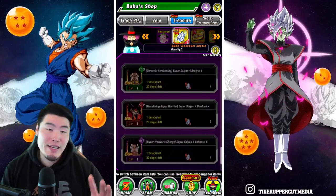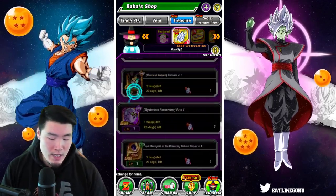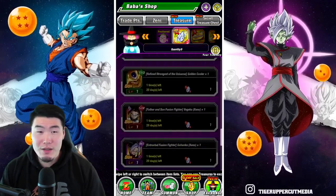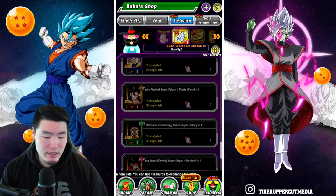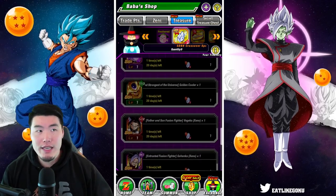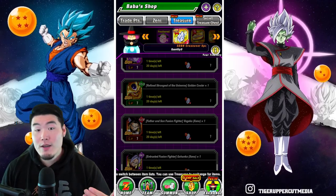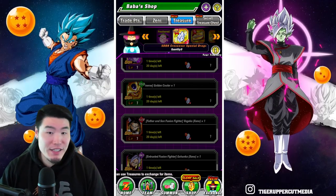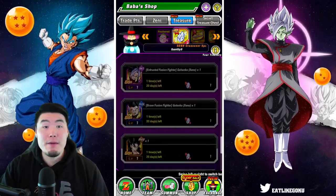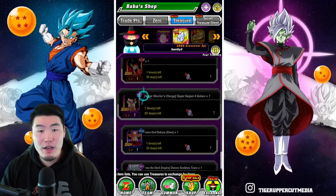But if you are missing quite a few of these units, especially the ones I'm about to highlight, then it might be worth it for you. In total, there are about 20 or so units to choose from, which can be a little bit overwhelming. In terms of which one to choose, I think it depends on whether you want a patient, long-term approach and wait for one of these units to eventually get an Extremity Awakening next year, or if you want to use the best unit right now.